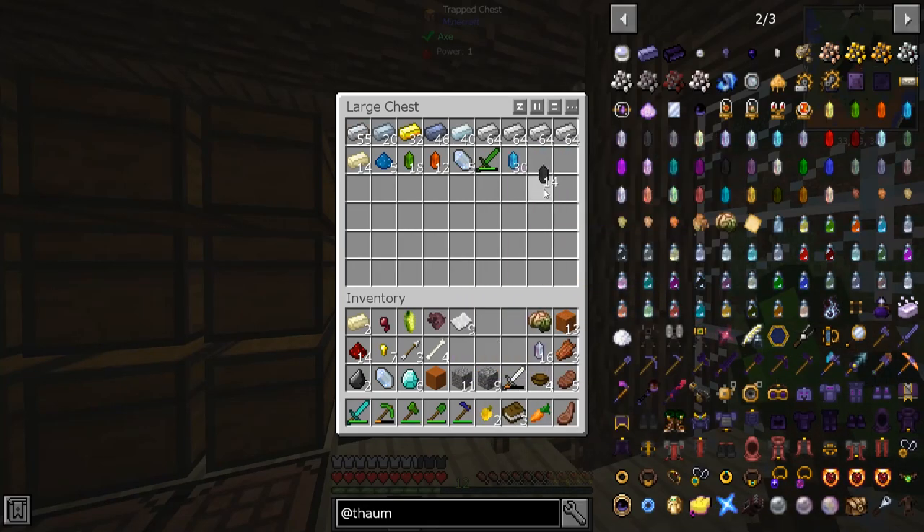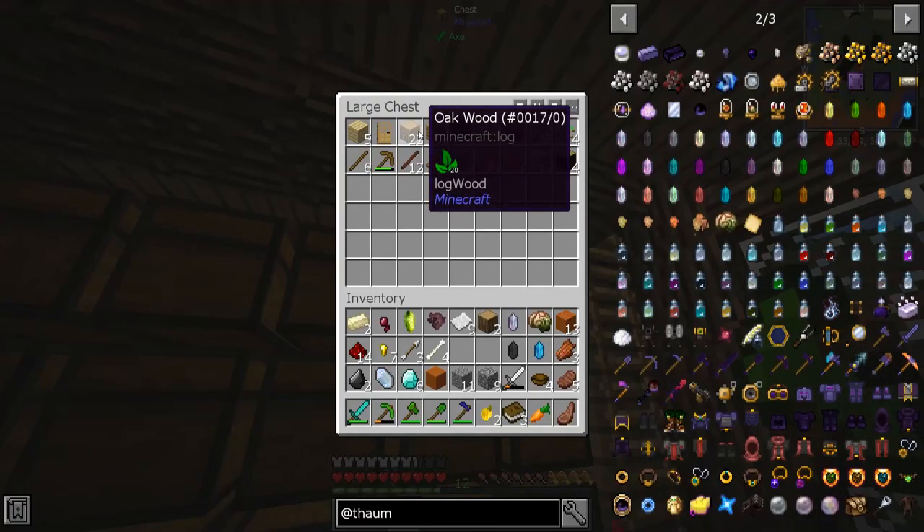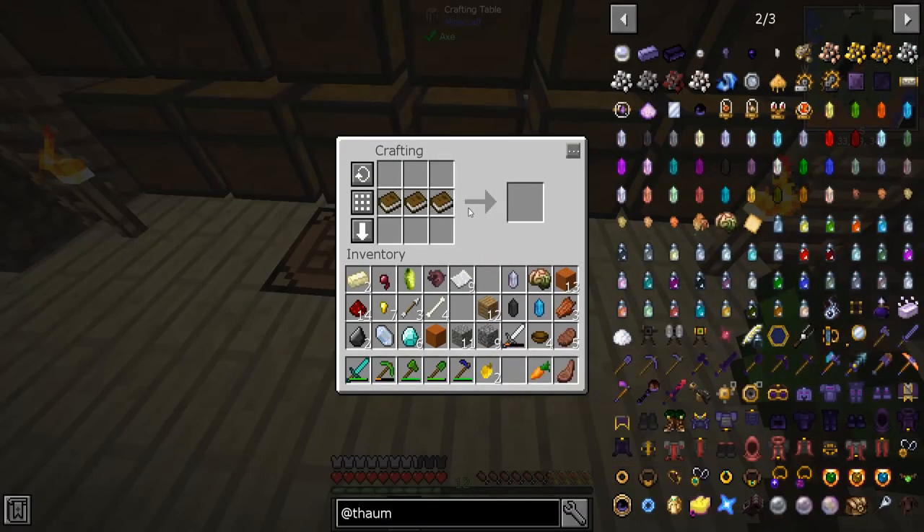So we need three different types of shards. Okay, this is acting funny. Three different types of shards and we need to grab some wood.